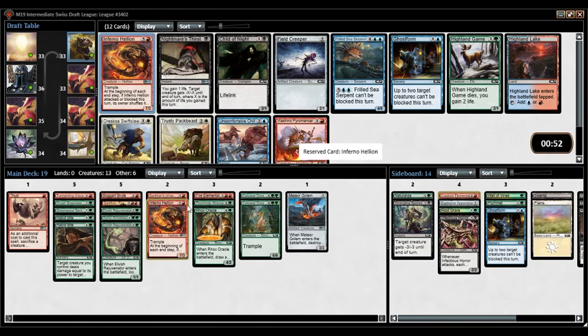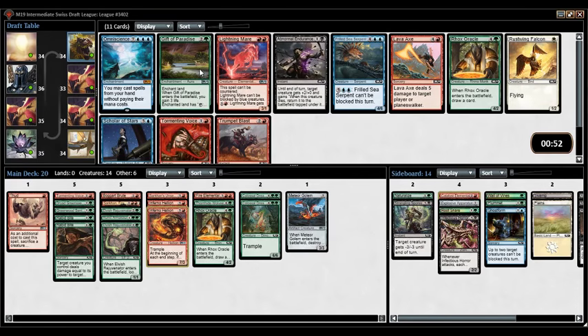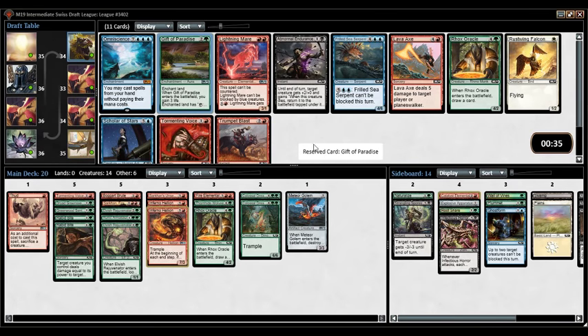Double Inferno Hellion — let's go! Gift of Paradise is a pretty good one. What's our count? Six ways to trigger Sarkhan's Unsealing — that's the bare minimum. I think Omniscience is like half a ticket, not quite enough for me to take it. Plus I think Sarkhan's Unsealing is going to pay for this draft. Gift of Paradise is definitely my pick here. It's a little redundant with the Rejuvenators but three ways to ramp is not necessarily bad.